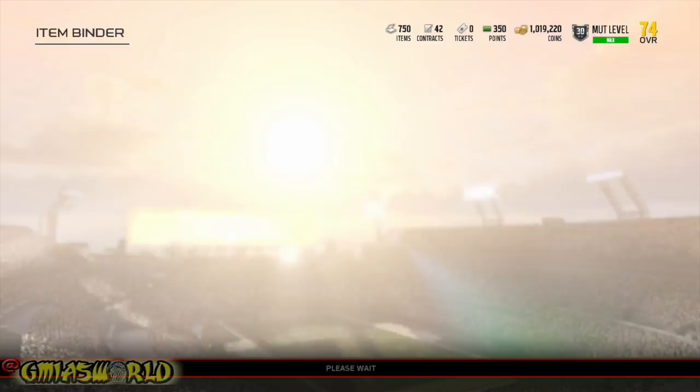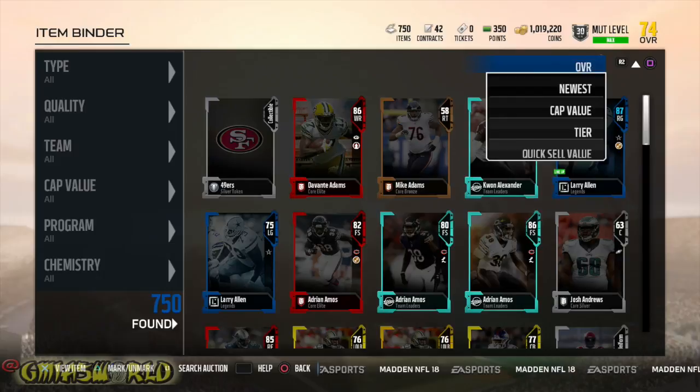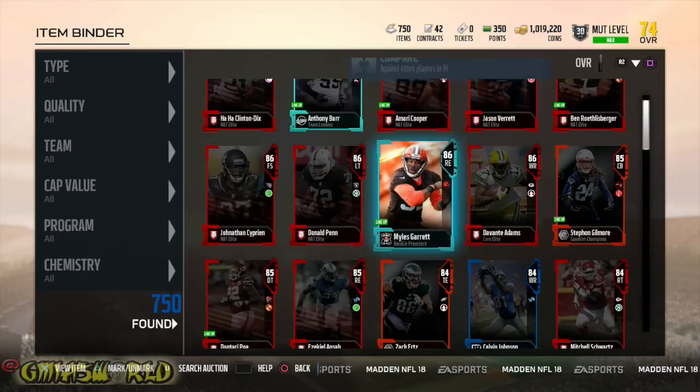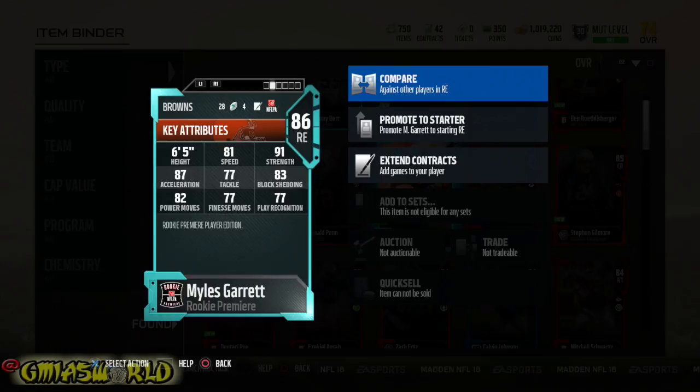Pretty much the reasoning behind why I'm not going to complete that set for Ezekiel Ansah right now is because I don't need him. With my Myles Garrett, he's an outright monster and a beast — he's just ridiculous. His strength, his speed — Ansah is a decent card, but I think he has an 82 speed and probably a higher finesse move or something like that. But this Myles Garrett card right here is outrageous — this dude just gets in the backfield like it's nobody's business.